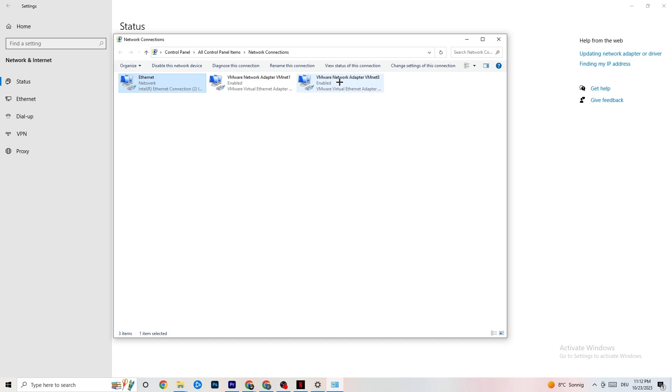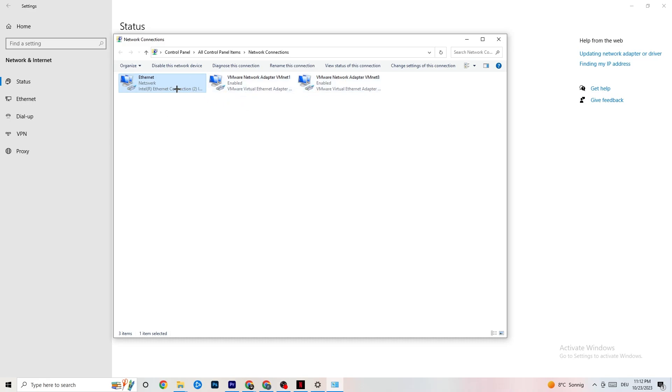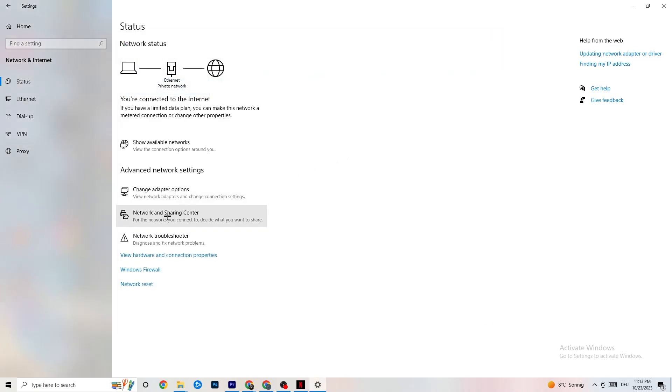In Change Adapter Settings, you can see which connection you're using — either Ethernet or Wi-Fi. Ethernet means cable; Wi-Fi means wireless. Right-click your adapter and click Disable. Wait for it to complete, then Enable it again. Once it's back on the network and working fine, close this window and click on Network and Sharing Center.